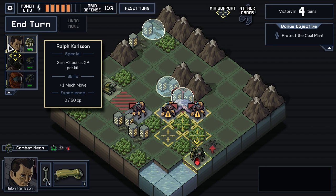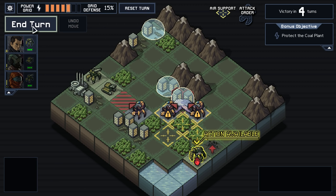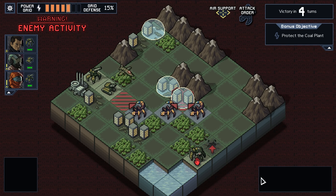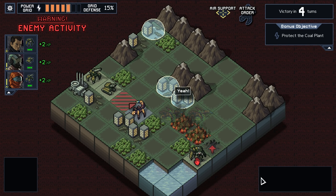What upgrade do we have again? The extra move — yeah, that's right, so we can move four squares. Let's go. It'll pop up this every time if you have unused actions. We don't have anything that we can do there, so we'll just let it ride. Here comes the air support — it's pretty cool.